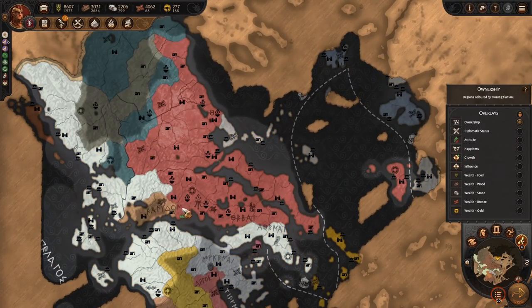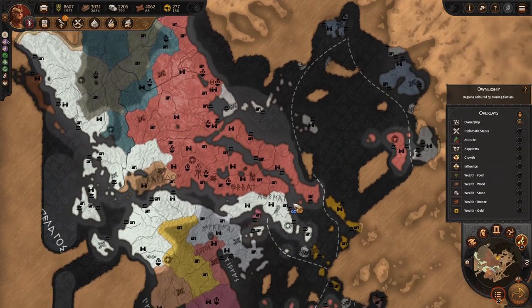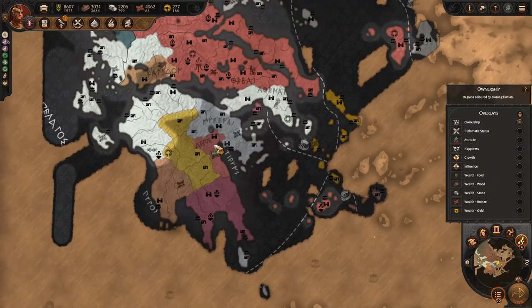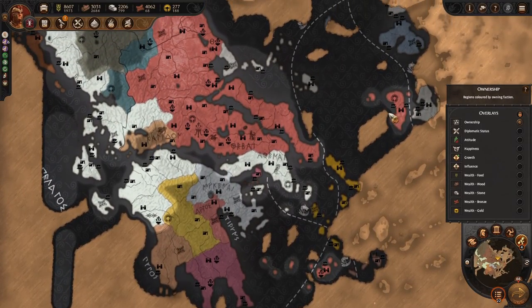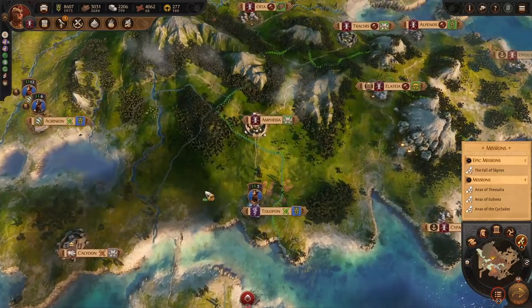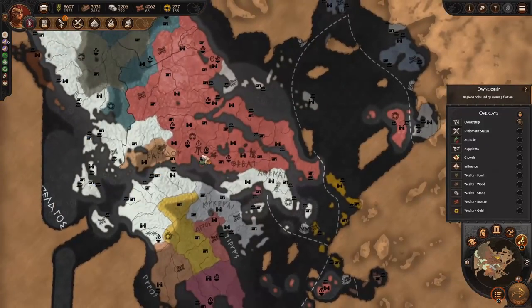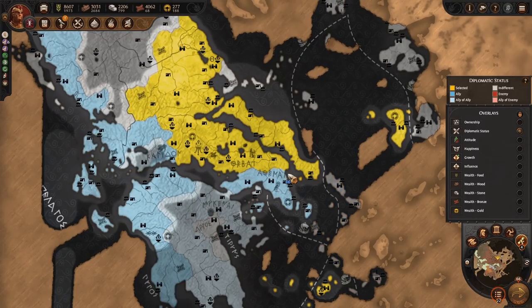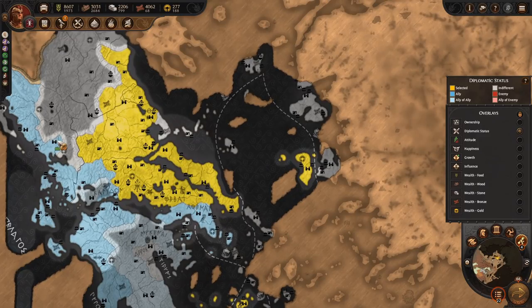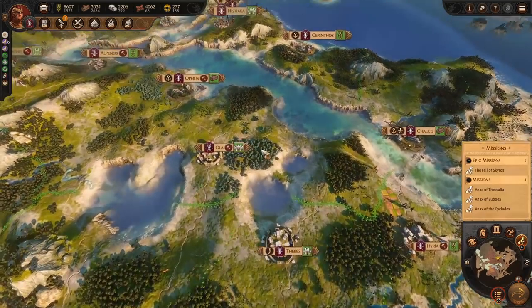We now own a large portion of the Greece territories. Some share a similar color to ours but aren't ours — though these are. We confederated a faction, which was nice, but our confederate is on cooldown so we can't confederate anyone soon. Nestor has land we really want but can't have. We're very friendly with the other Greek factions, and we can now turn our focus to Troy.